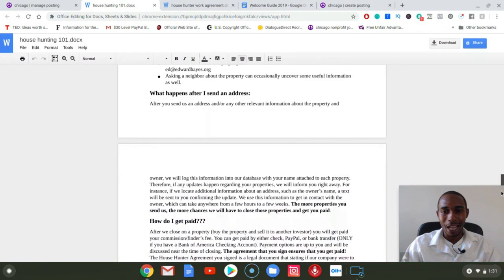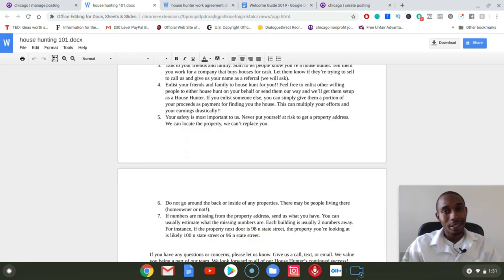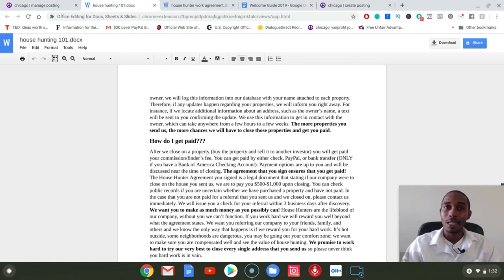I make sure I bold a lot of the things that people ask about often, because a lot of people are just going to glance through anyway — so you want to be answering as many questions as possible. Then I tell them what happens after they send the address and how they get paid, plus tips and strategies on the best methods to actually get paid. I let them know: go early in the day, compile a vacant house list over the course of a week, talk to your friends and family, making sure their safety is important. We also tell them to get out of the car — knocking on the doors of homeowners and neighbors is often the most valuable way to get this information quickly.